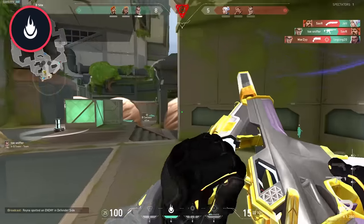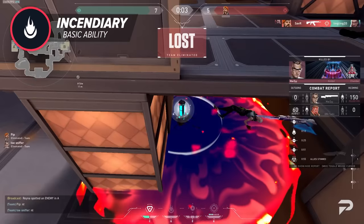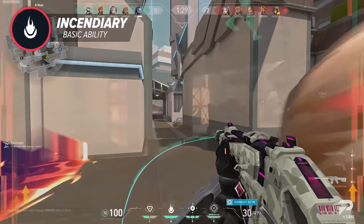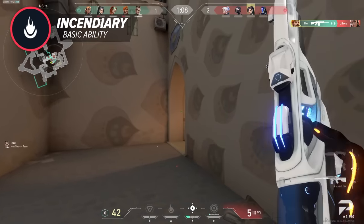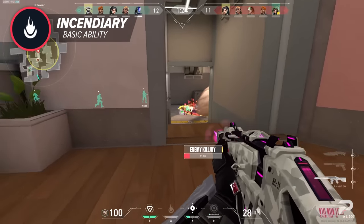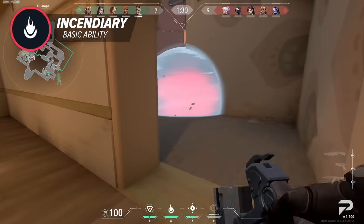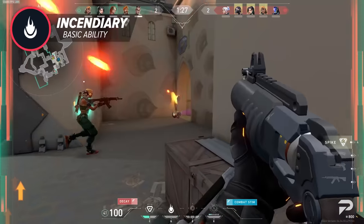Next up is Brimstone's incendiary grenade. It costs 250 credits, has one charge that must be purchased, lasts almost eight seconds making it a very long-lasting molly, and it does damage very quickly so it's quite potent. It does have a gimmick in that it bounces once before landing. Basic uses include clearing corners, or supporting a smoke — if you think enemies are crazy enough to sprint through your smoke, dropping a molly on that choke to stall for teammates to rotate is a really good play.